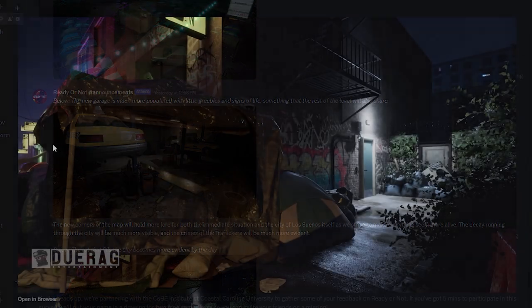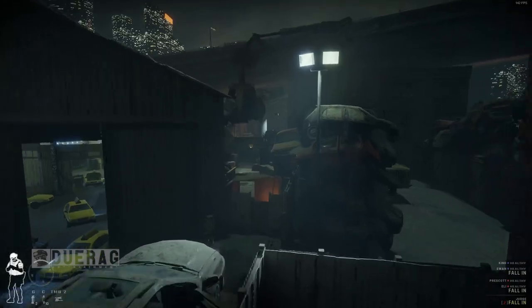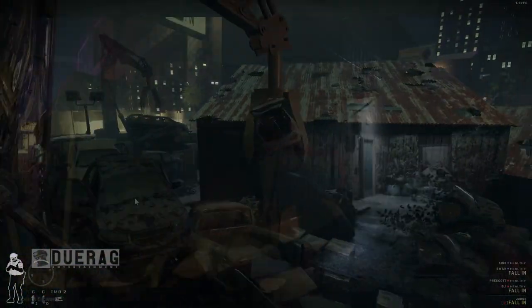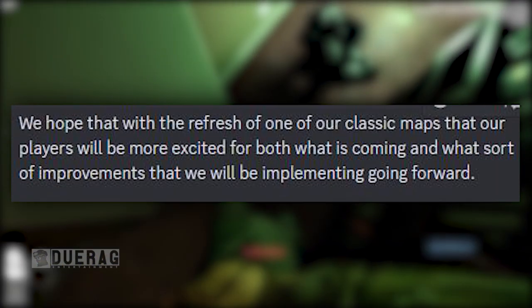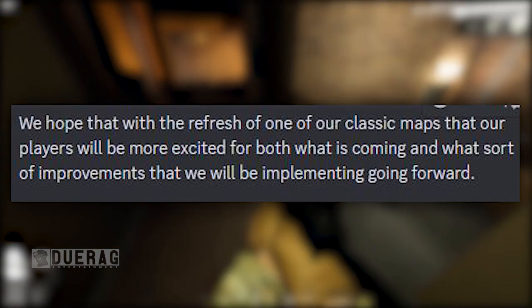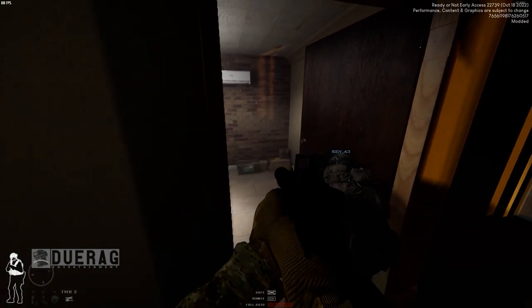Up next we have another picture — I'm not really sure where this is. I think this is actually on a street you can't normally access, maybe the dealership is over here and we come out to the street to walk over. Underneath this it says 'the rot that fills the city becomes more evident by the day.' Is this a new spawning area? They hope that with the refresh of one of their classic maps, players will be more excited for what's coming.